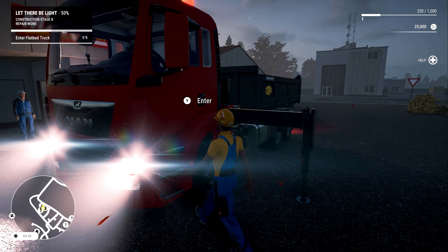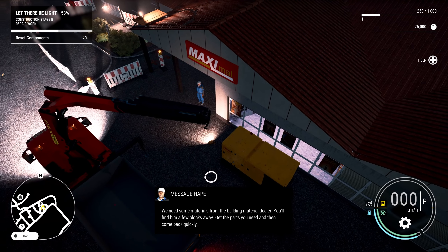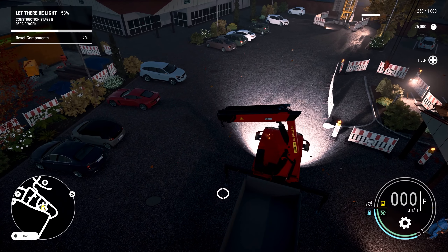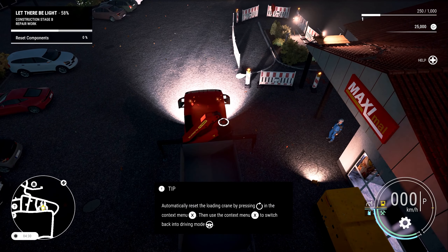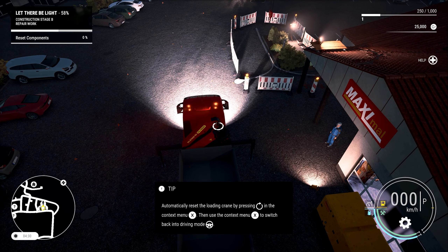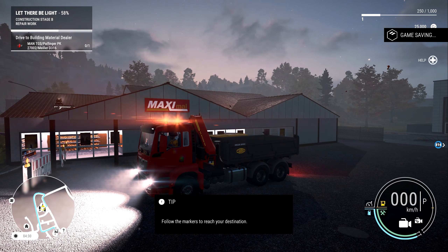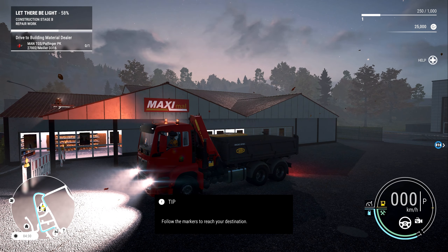Let's get back in our truck and get the boom all collapsed back up again. There is a quick way of doing this — you can go to the menu and hit reset and that puts it in place. It's just a bit cheaty. I actually kind of like the realism of doing this myself, getting everything folded in. Then I can change the driver mode back, get our arms in, and drive off. Next thing is to go to the Builder's Merchants by the looks of it.